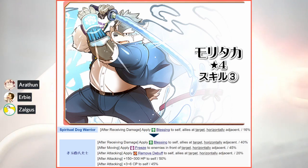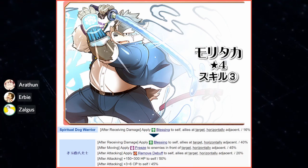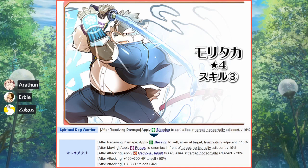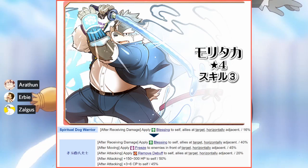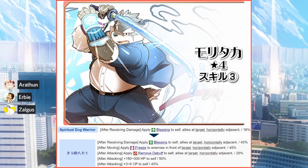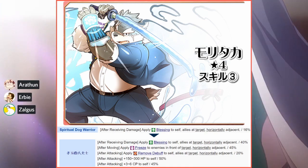It's a pretty neat skill evolution. They made the blessing rate actually reliable — it used to be 16 or 32 percent, which was a complete joke for a mere blessing on its own. Now it's at a fairly reliable rate of 80 percent. It applies to allies to the left and right of him and to himself, so he gives himself a bit of sustain and focuses on buffing the allies beside him.